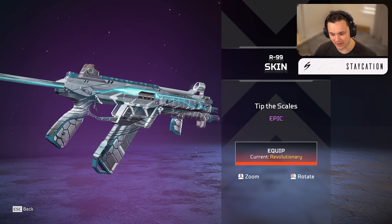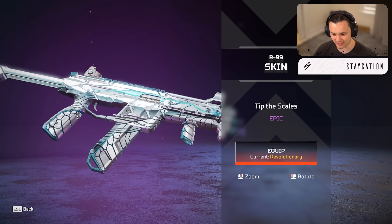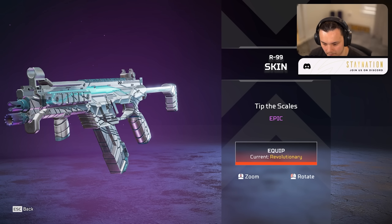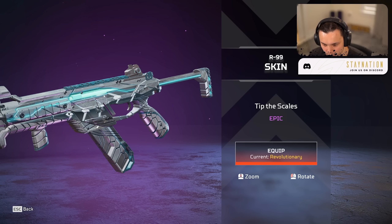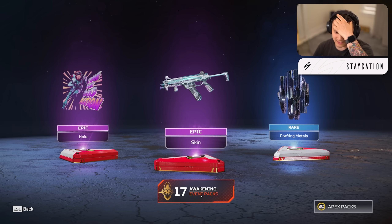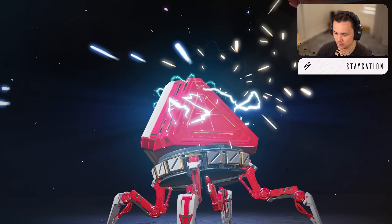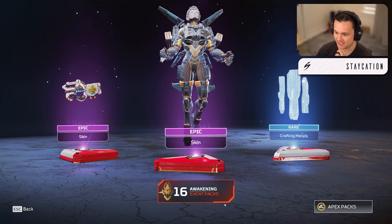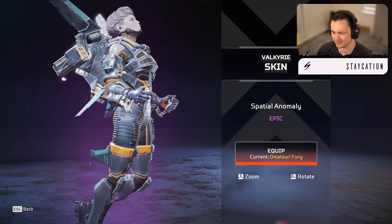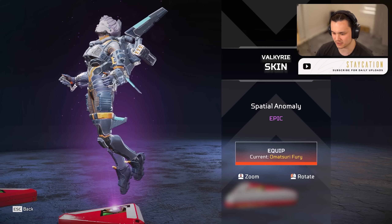We got an R99 skin — I actually really like this, it's good looking. They don't always pull off epic skins but this one they pulled off. I love the different texture on the majority of the weapon. There's a blue aura going on — this is a nice R99 skin. Unfortunately I just won't use it over a legendary, but it's good looking nonetheless. Two more epics coming up — will they keep up the epic game?